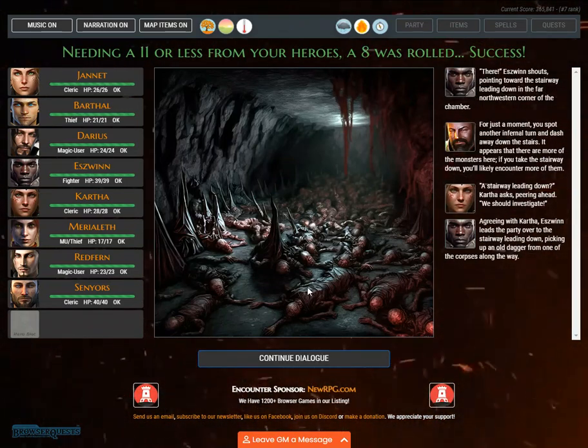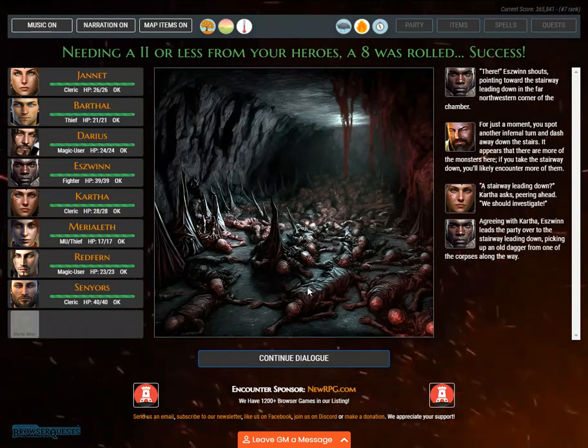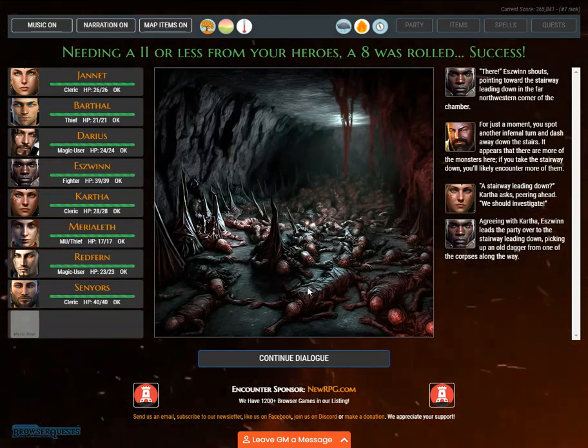Needing an 11 or less from your heroes, an 8 was rolled. Success! 'There!' Eswin shouts, pointing toward the stairway in the far northwestern corner. For just a moment, you spot another infernal turn and dash away down the stairs. It appears there are more monsters here — if you take the stairway down, you will likely encounter more of them.